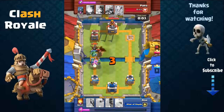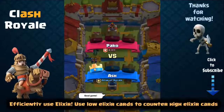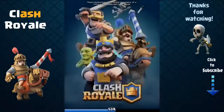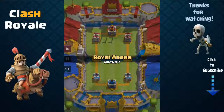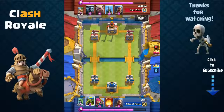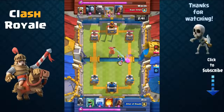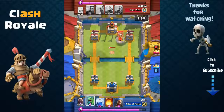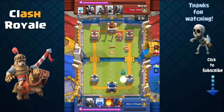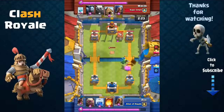The secret to winning every battle is to efficiently use your elixir. Every card has an elixir cost value. Your goal is to counter your opponent using cards with a lower elixir cost than what they play. For example, if your opponent sends out a Knight (3 elixir) and Archers (3 elixir) — that's 6 elixir total — and you use a Fireball (4 elixir) to take both out at once, you've spent 4 elixir to counter 6, placing you in a 2-elixir lead. The greater your elixir lead, the greater your chance of winning.